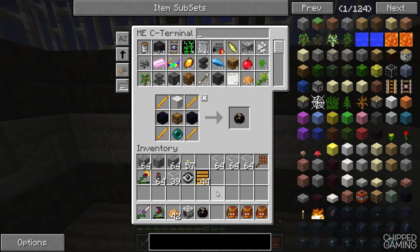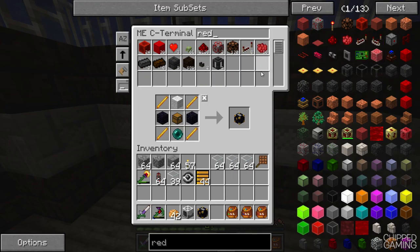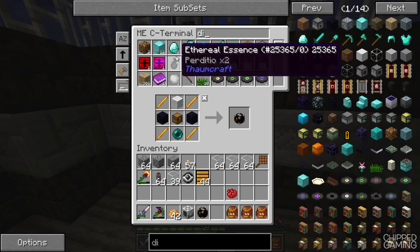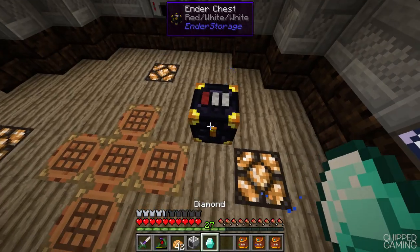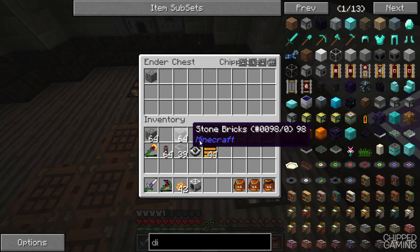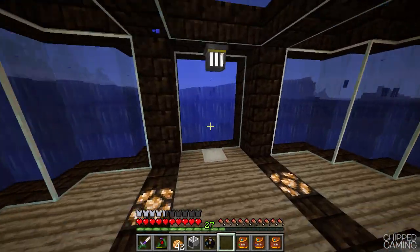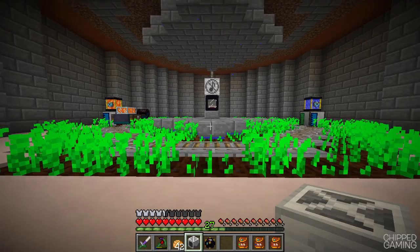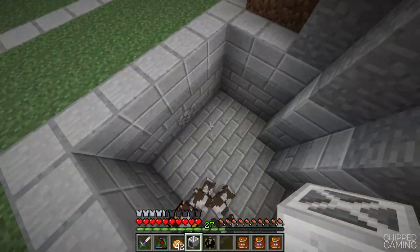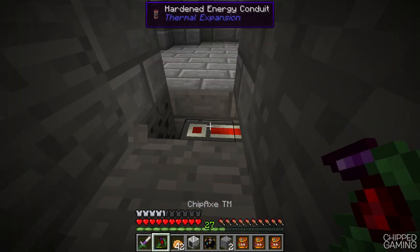I need to grab an ender chest. What colour is our bag? It's red, white, white. So I want some red dye and a diamond since the system is locked with a diamond. There we go — that's the ender chest we need, coloured and with the diamond. Let me just chuck something in there to see if it works — awesome, that's going into the system. We're also going to want a liquid void pipe. I'm not sure if this grinder still produces mob essence — it's been long enough since I used Mine Factory for me to forget, but we'll see very soon.